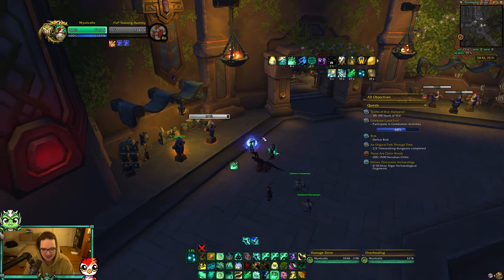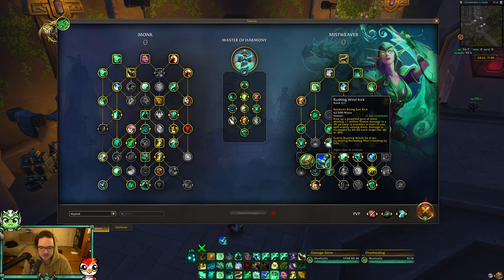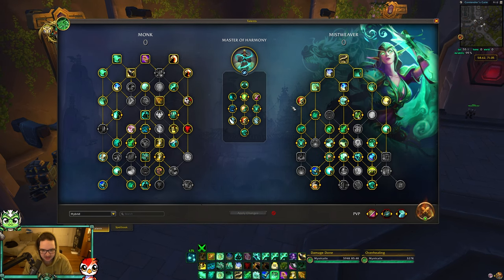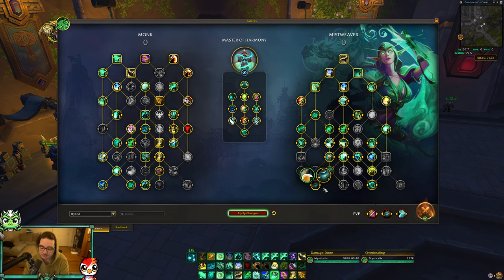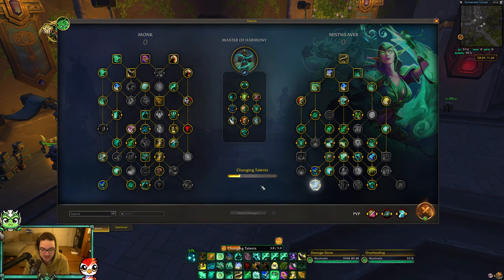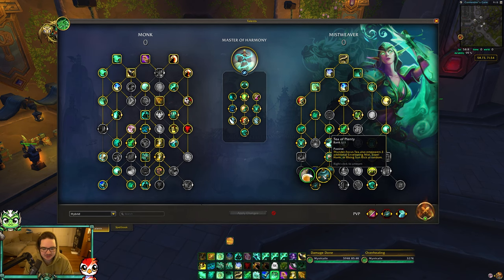Rushing Wind Kick does a ton of damage - I've crit for one and a half million with this spell. Now since this replaces Rising Sun Kick, it will be affected by dampening. One thing to note: you do want to play Tear of Plenty with this because it has a chance to give you an additional charge of Rising Sun Kick - however this is bugged right now and I would highly recommend not exploiting the bug as you might get banned.